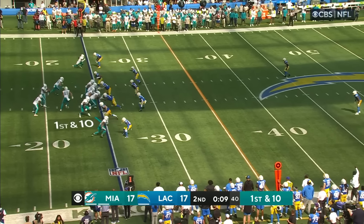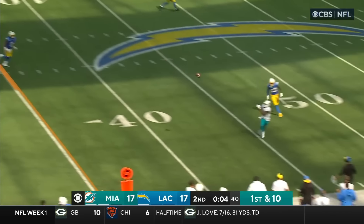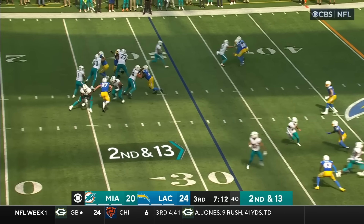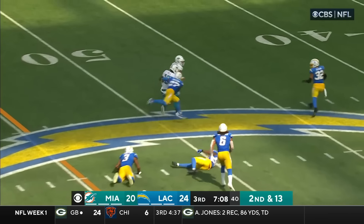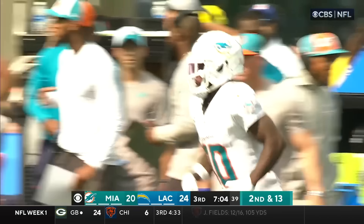First down in 10. Fake to Mostert, blocked by Smythe, down the near side — caught! Lotto! Second and 13. And he's got him! There goes Hill — oh, he gets by James! Breaks a tackle with Jackson! Off to the races and ushered out of bounds by Gilman!